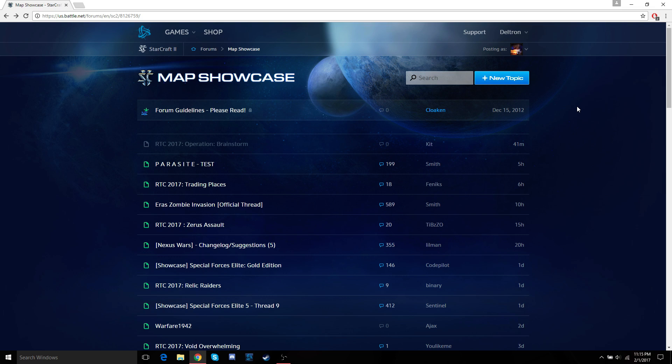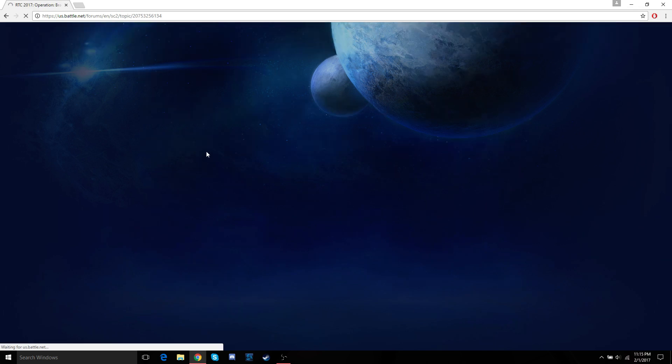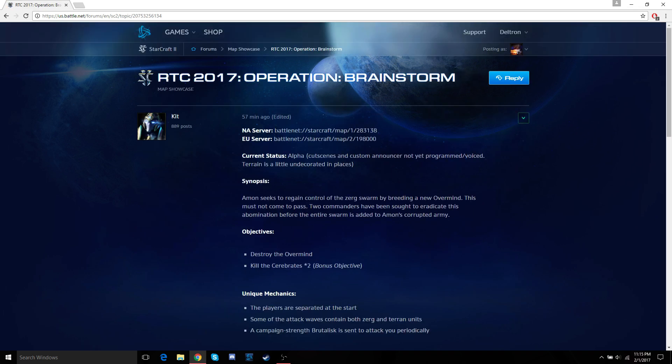Currently the co-op edition of Rock the Cabinet is going on, so if you go to the map showcase forums there's going to be a bunch of maps you can test out. Each one of these should give a Battle.net link to them. It's not actually super intuitive — you can't just click on it and it'll bring you right to the map, and you can't search this link in the arcade search bar.